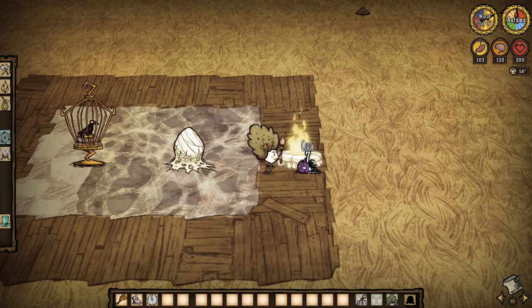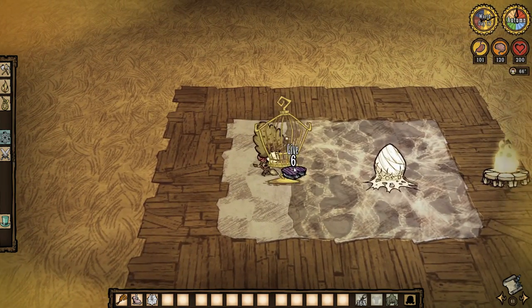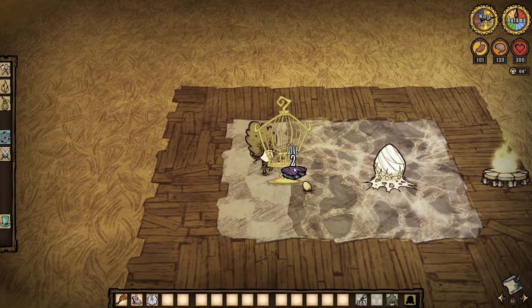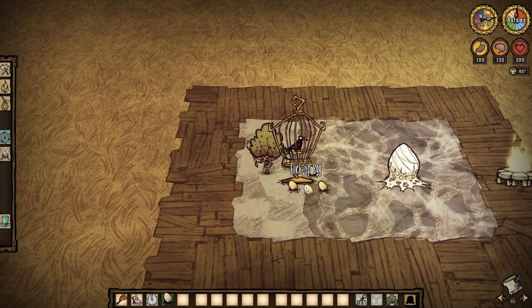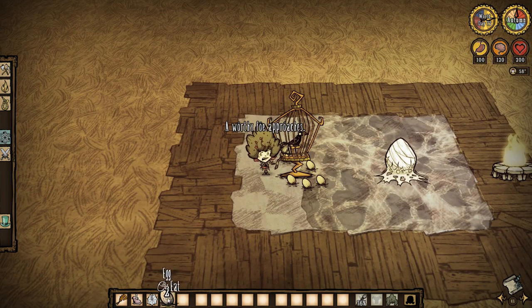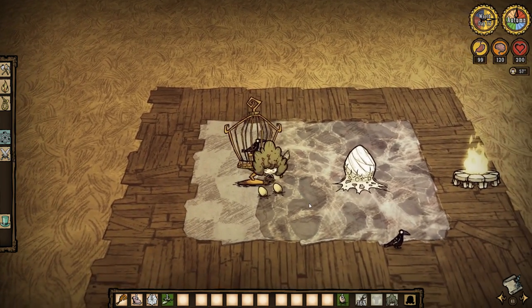And how that works is, every time you kill spiders and you get their monster meat, you just cook it and give it to the bird. And then he'll give you an egg. And generally, you wouldn't want the nest right on top of your base like this. This is for educational purposes to show you. You could definitely kill a tier 3 hive and transport it close to your base if your base isn't near any.